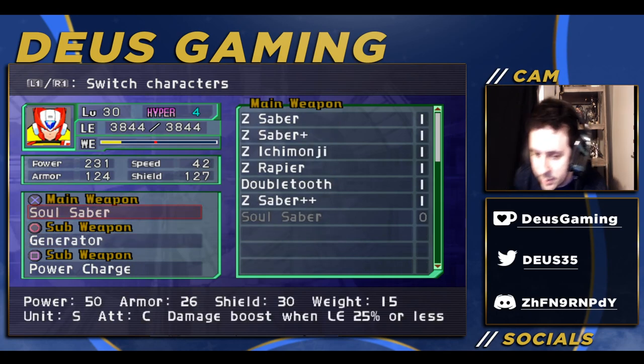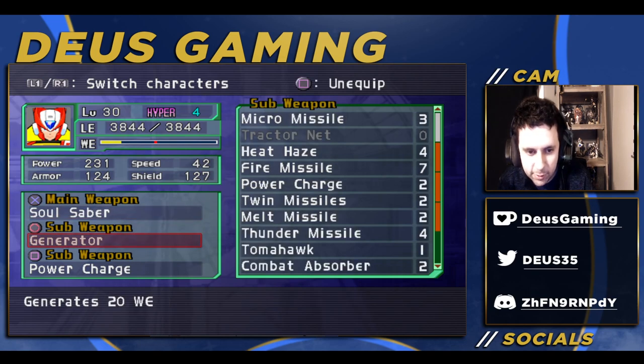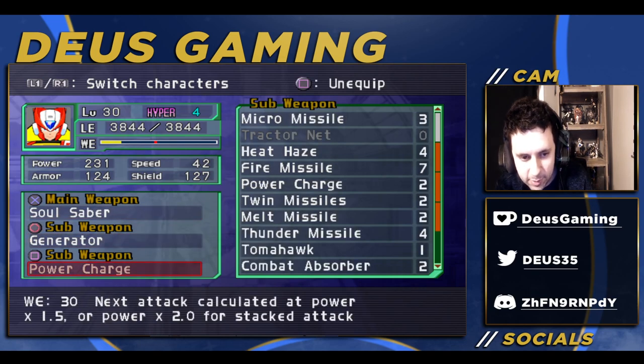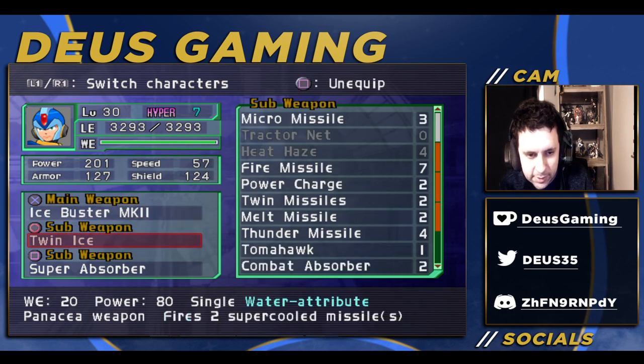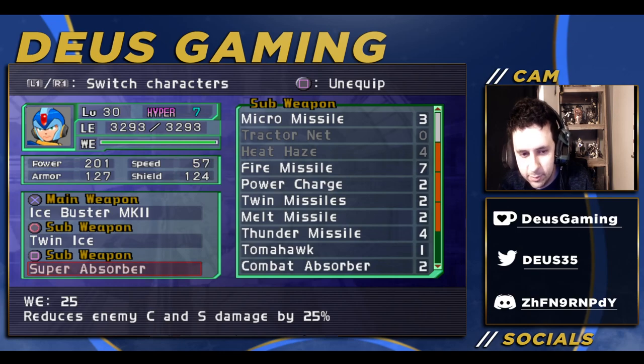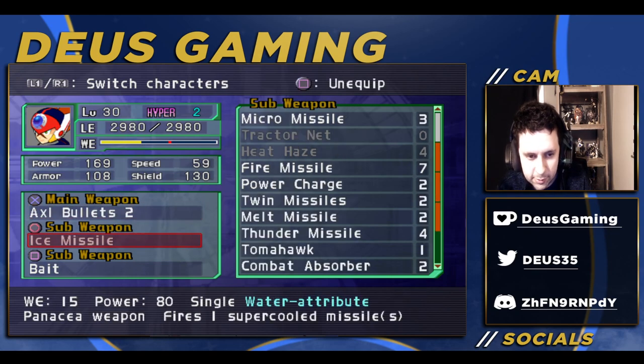For our weapons: Soul Saber is insanely OP so Zero is our damage dealer. We also have Generator for more weapon energy and Power Charge to stack damage. For X, we have Ice Buster MK2 and Twin Ice. For Axl, you need Bait for sure, and I found out you can't get Twin Ice until Chapter 10.